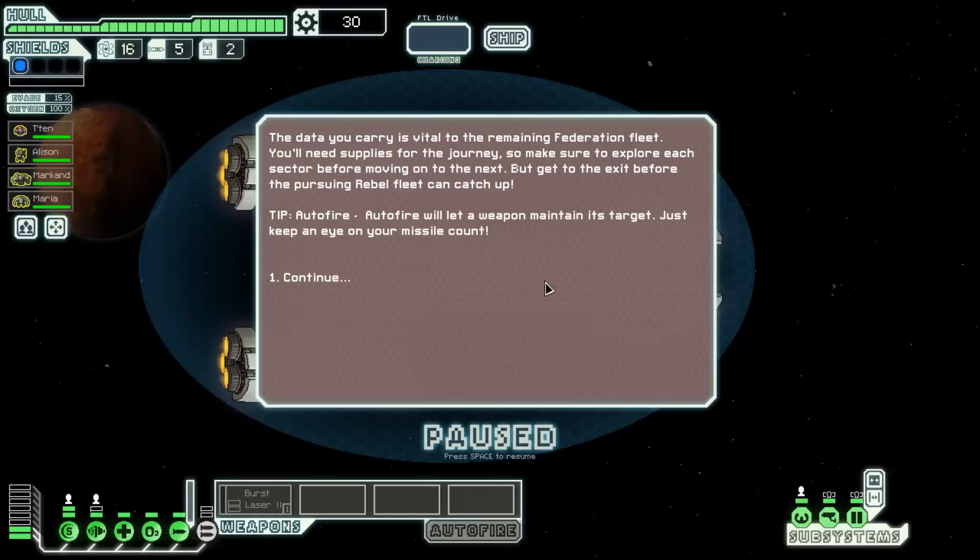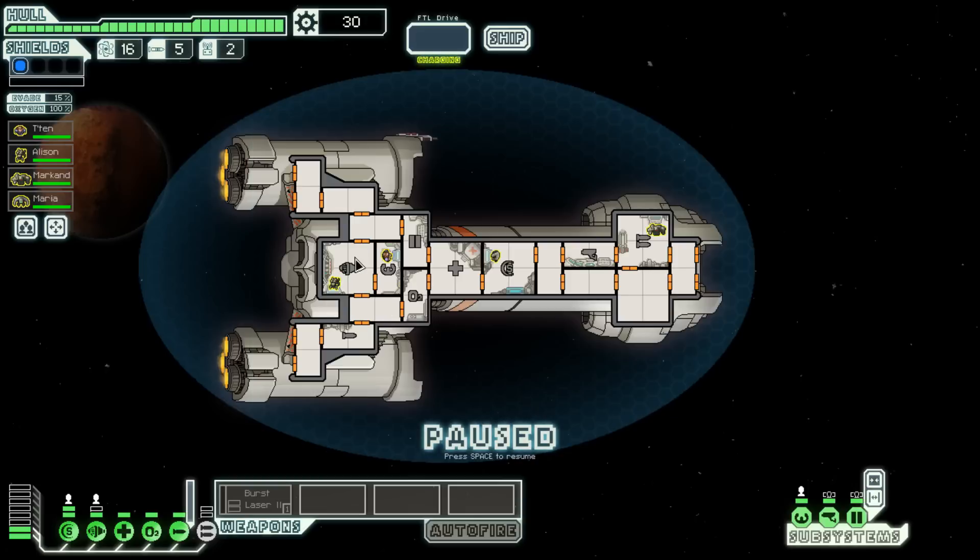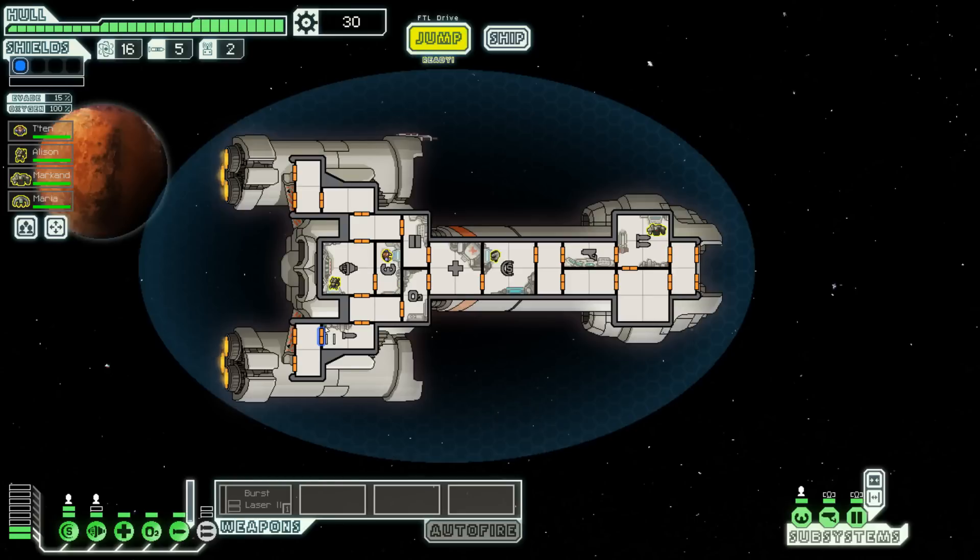Now if you guys don't know, this is a roguelike game, which means chances are I'm going to be failing and restarting a lot. The game reminds me to get supplies and explore each sector before moving to the next, and to get to the exit before the pursuing rebel fleet catches up. There's a tip about auto fire — keeping a weapon on auto fire maintains its target, but keep an eye on your missile count. Auto fire was really good when I was playing as the engineer ship; with this one, I don't think it's going to be that great.